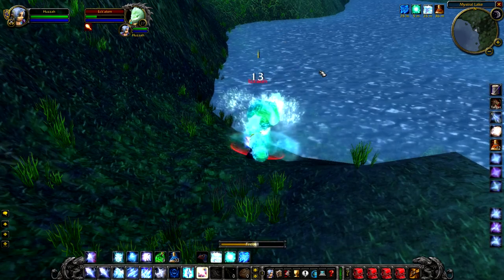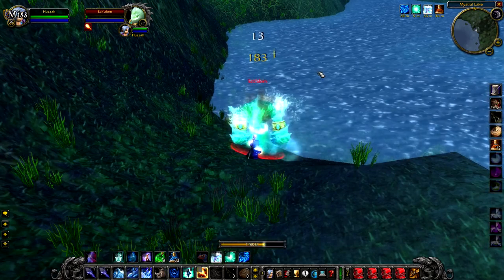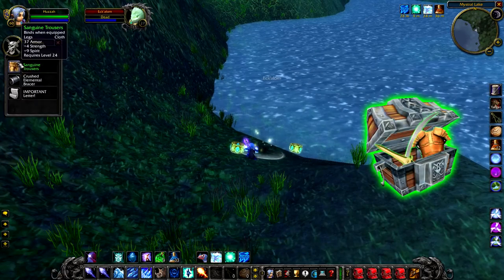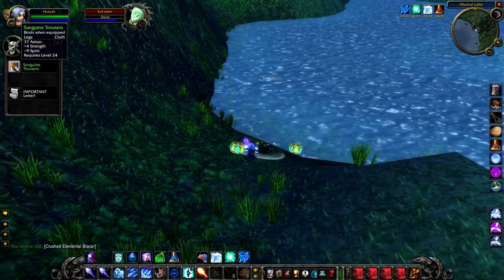Killing him is pretty easy — he does water damage when he hits you, which is just something to be aware of, but it's not really too bad at low level. If you kill this guy you will get a random green, nothing special from him.